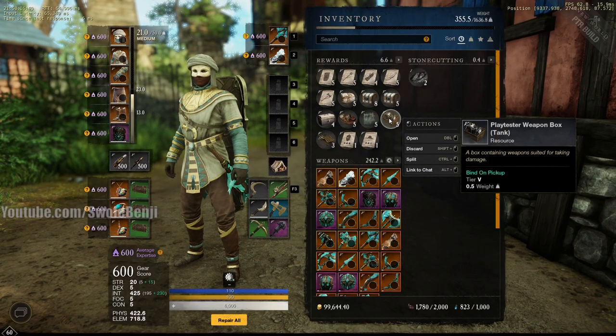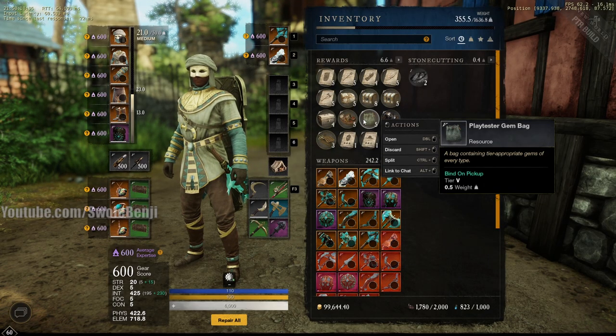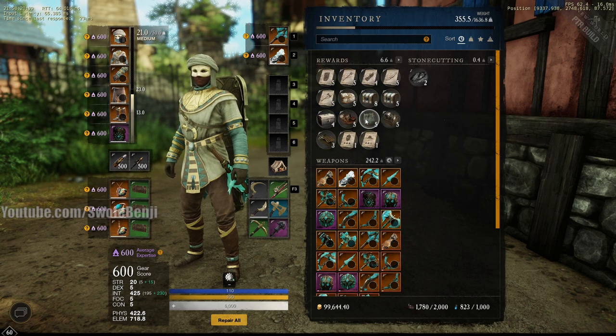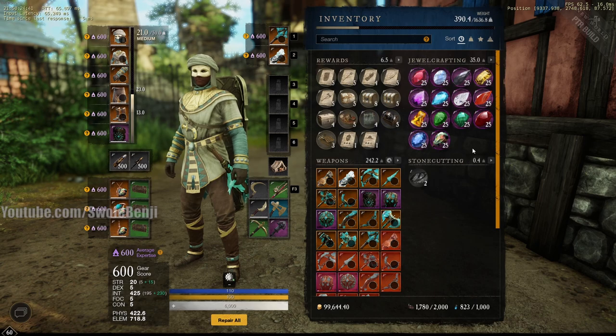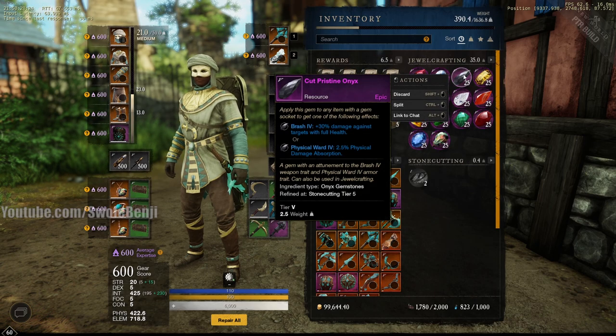We also have items for tanking and gems of every type. If you want to put gems in armor pieces and test them — like go to a mob, let it smack you around, then put Onyxes in all your gear pieces and let the mob smack you again to see if it actually gives you 20% damage reduction — you can do that.